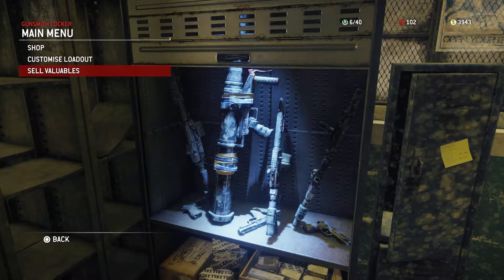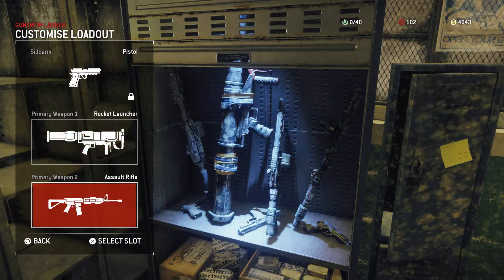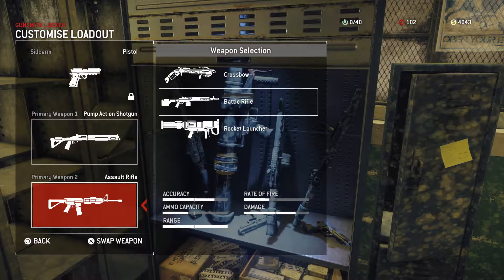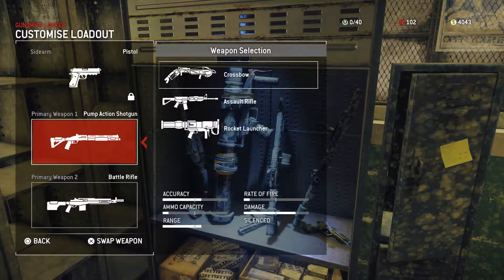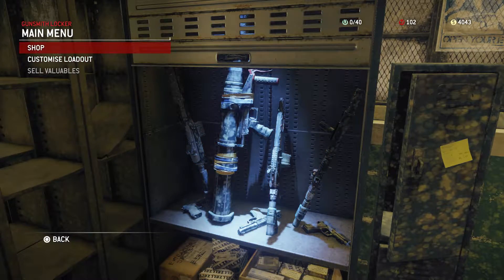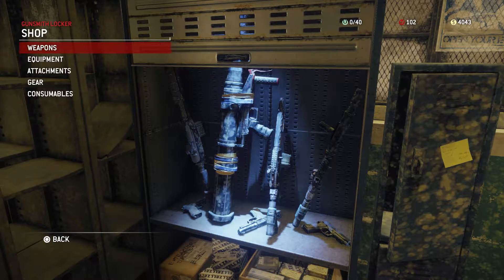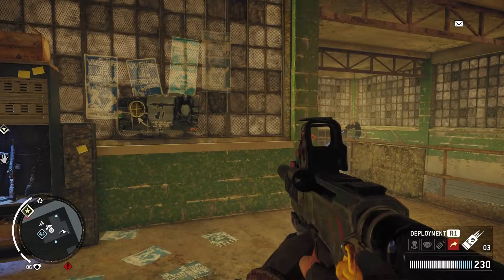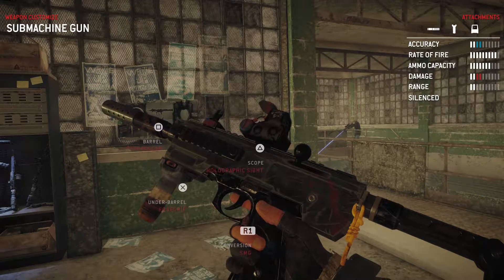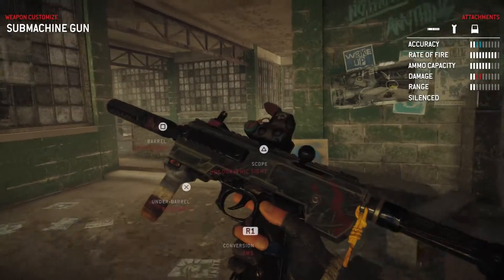This is the gunsmith locker. You can sell valuables that you find around and customize your loadout. I'm going to move things around so that my assault rifle pops up first. This brings up one of the very few things I've found about this game that is new, unique, and that I actually like — the weapon customization.